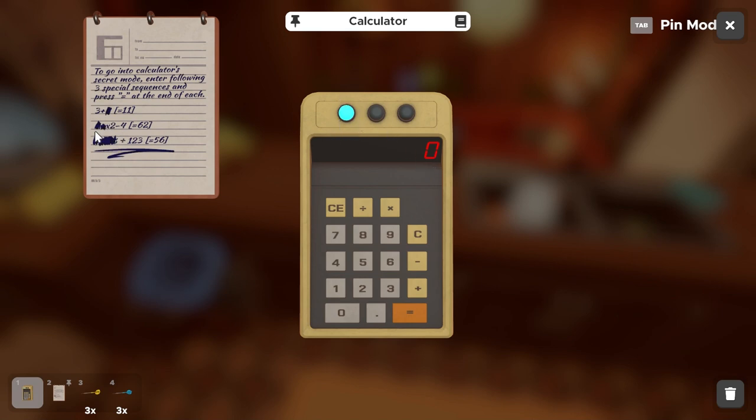This one is a little bit more complex, but still not too bad. We have something times two minus four to give us 62. If we do 33: 33 times two is 66, minus four is 62. So we can plug that in: 33 times two minus four. Hit equals, and we get our 62, and our second light is on.